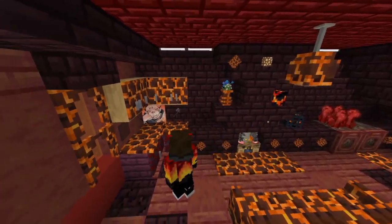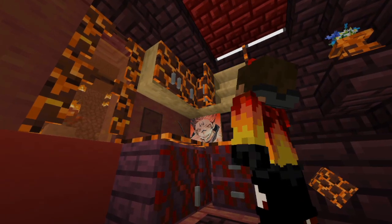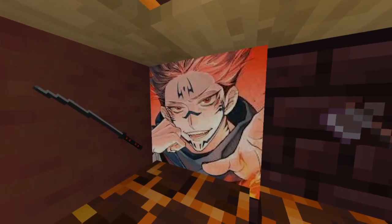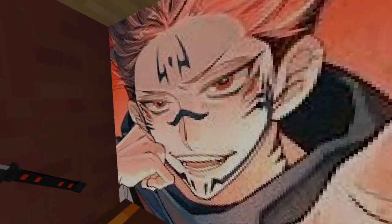And on the other corner we have this super hot magma cabinets. We also have this super hot poster of a demon from Demon Slayer. Psych, I'm just kidding — that's actually the villain from Chainsaw Man.